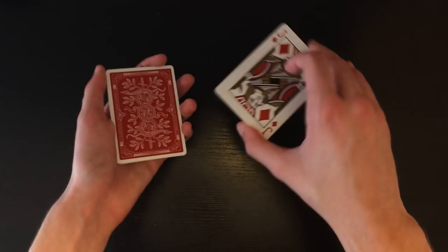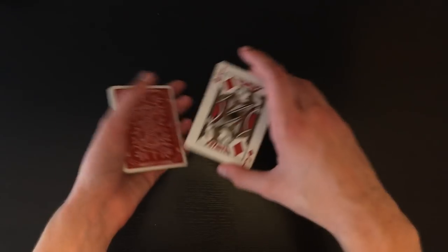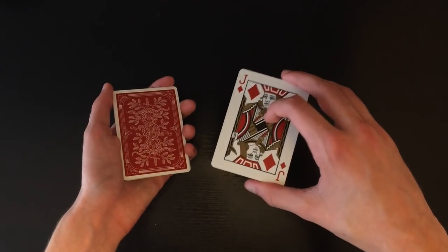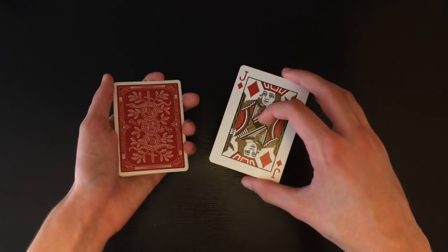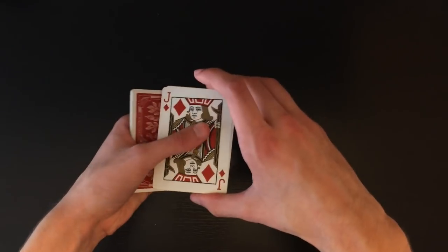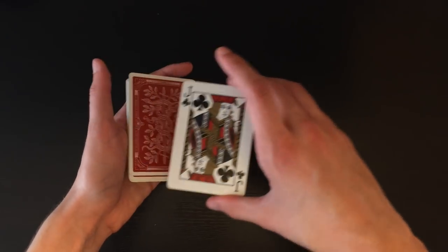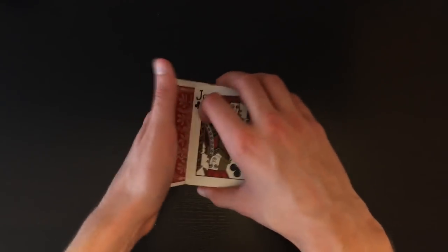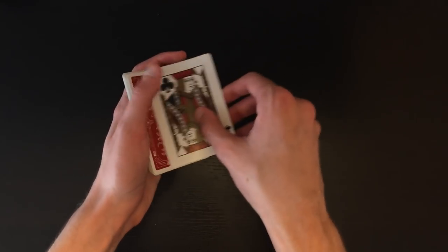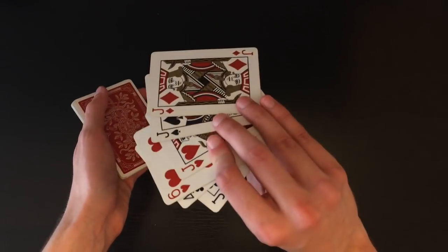Now you're going to count off the four jacks — make sure not to say the names of the jacks. Don't say jack of diamonds, jack of clubs. Just say jack number one, jack number two, number three, number four. You don't want to say the names because you're only going to be showing two of them throughout the entire trick, and you don't want them to remember that. So jack number one, jack number two — just peeling them off and setting them down. Jack number three, and then jack number four actually has three cards right underneath it. Instead of peeling this one off, you're going to place everything down first, and then peel that one down. So now you have one jack, three random cards, and then the three jacks — and that's the setup.